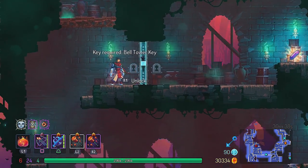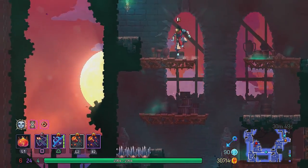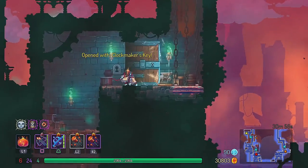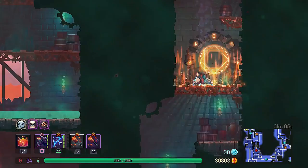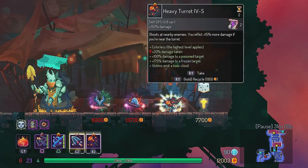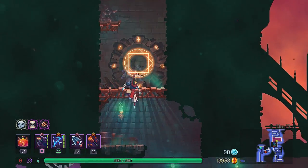This is the entrance to the punishment room right there. I think I missed one bell, so this is going to be the door to the end of the level, but I'm not going to go there yet. I'm going to show you how these bell towers work and where they are first.